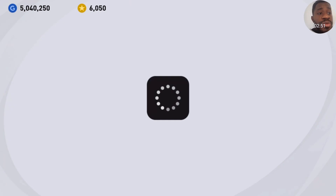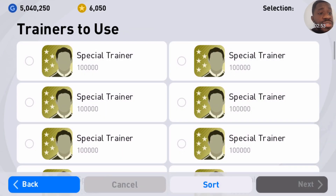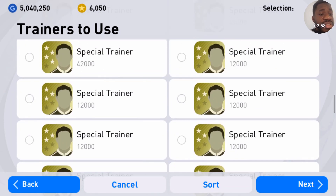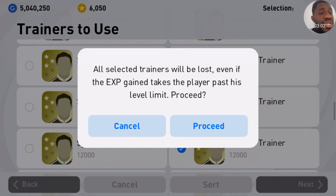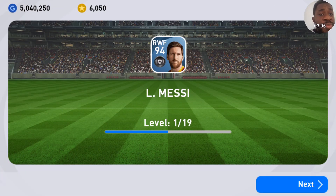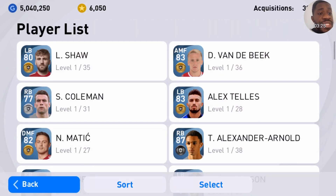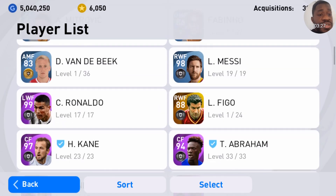Now let's train Messi to the max level and check his stats. He's 98 rated, but if you play him in his position he'll be 100, which would be nice. So Messi is 98 — if you play him as AMF he will be 100. Let's go review his stats to see what he's got.